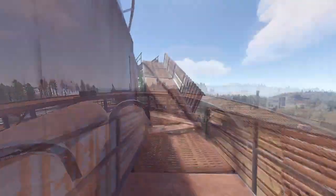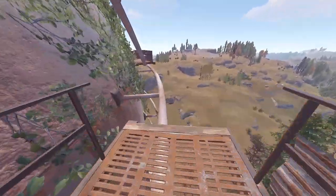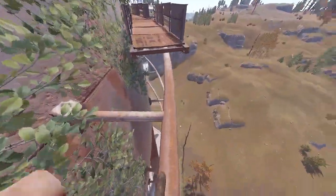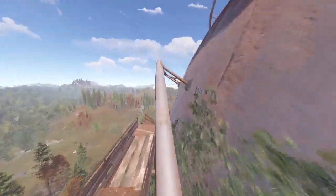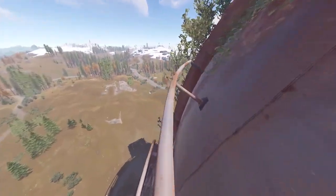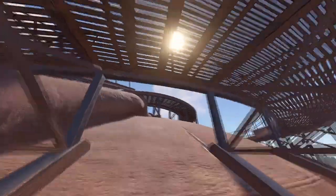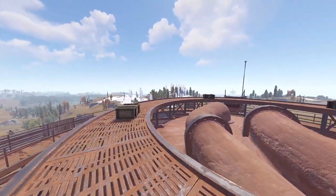There is a faster, but much more risky way to get on top. Start heading up the same way we did previously. Once we get to the part with the skinny pipe, turn around and jump onto the second pipe heading up. Run along this pipe until you get to the large pipes going down the dome. Jump between these two pipes and continue up the dome. You are now at the top and can loot the military crates.